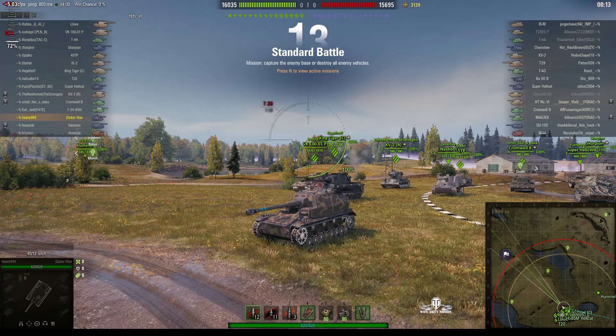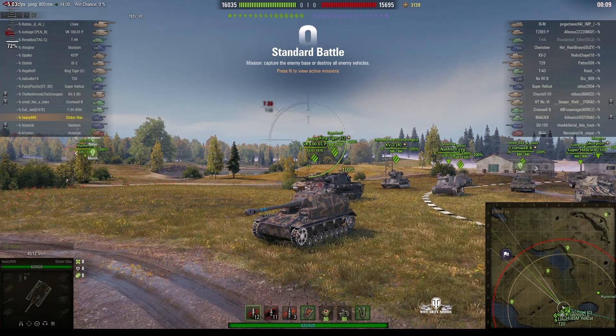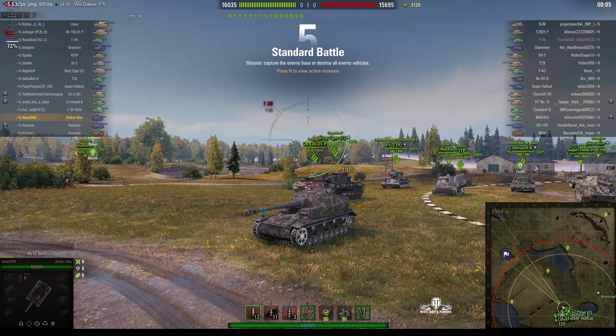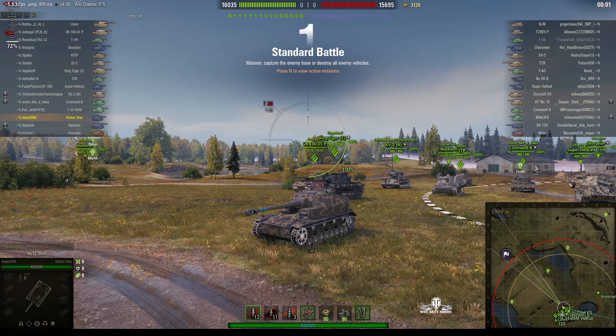Welcome back to WhatRTNibs with General Disturbance. This is the Dicamax — a tier 6 German premium tank destroyer. It's located on the south spawn of Malinovka, and this one is under the command of Heavy 999.